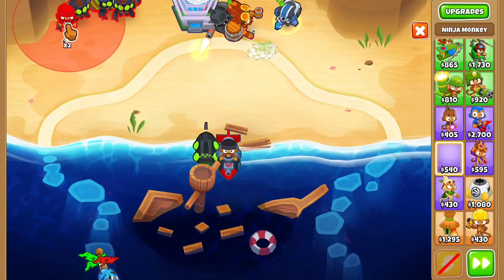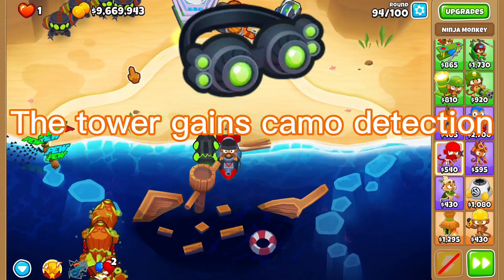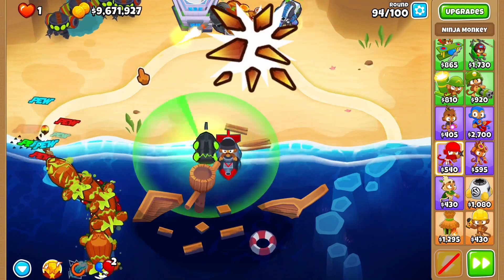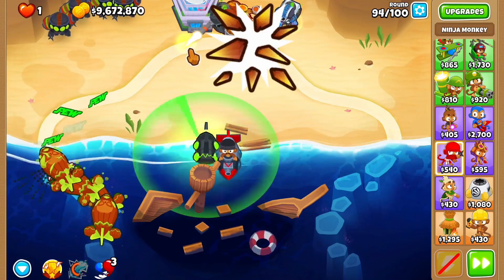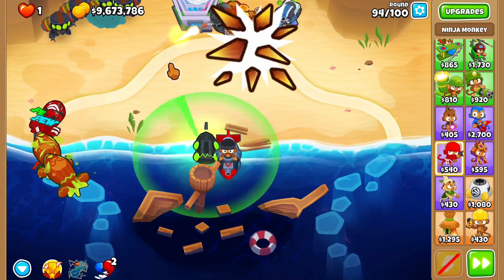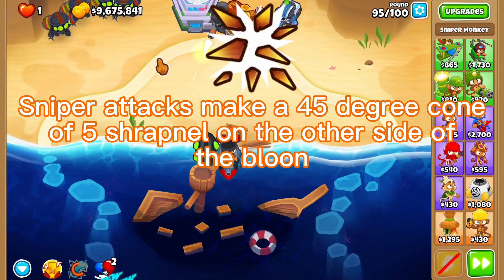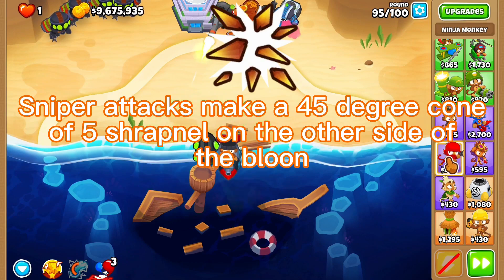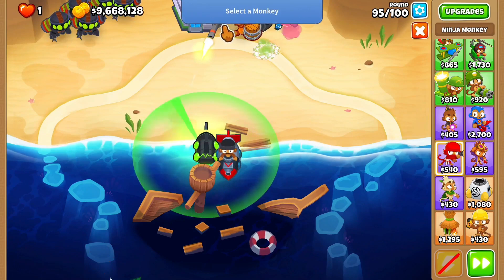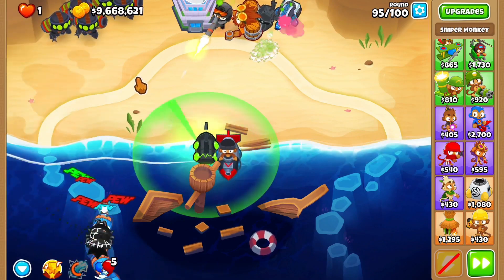Second up, we have the middle path, which starts off with the night vision upgrade. This upgrade gives camo detection along with 2 extra camo damage. The second upgrade, shrapnel shot, is a lot more complicated. What this upgrade does is it makes it so that whenever a sniper attacks a bloon, a 45-degree cone consisting of 5 shrapnel is created on the opposite side of the bloon. Each piece of shrapnel does 1 damage and has 2 pierce.